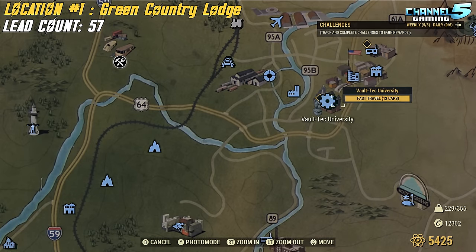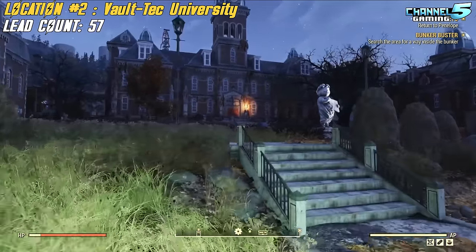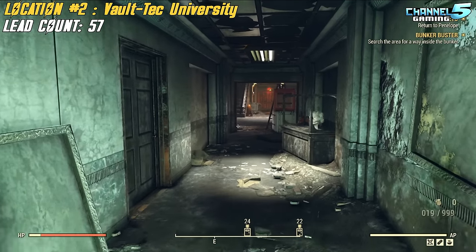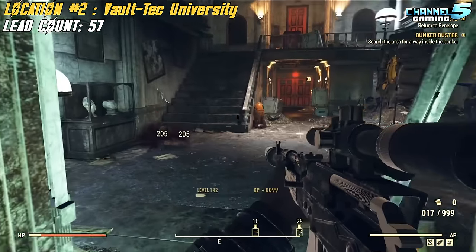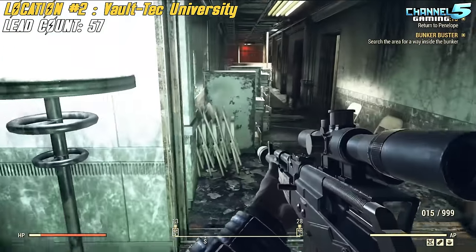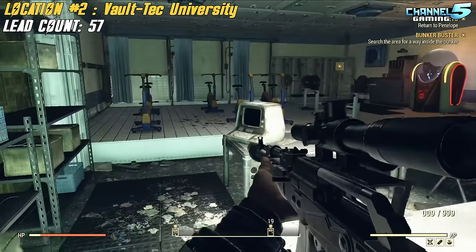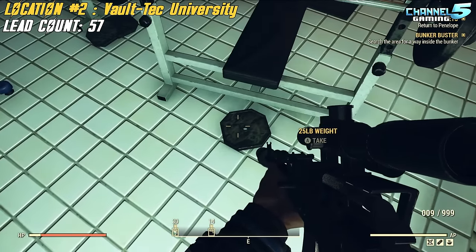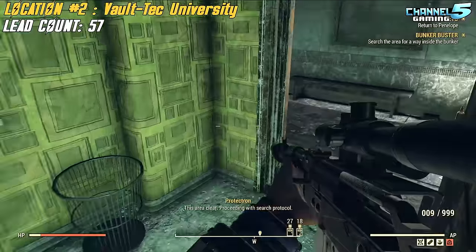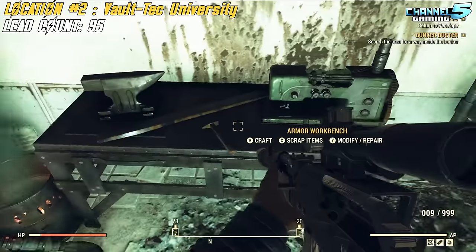Now we're heading to Vault-Tec University. You spawn in here and head right into the front door of the main building — that big red door. There are two spots for lead inside. You'll have some low-level enemies in the main room; just plow them down. Turn right and the last door on your left before the exit is the weight room. Count them: one, two, three, four, five, six, seven, eight, nine, ten — ten lead bars. We scrap down at the bench right here and get 38 lead.